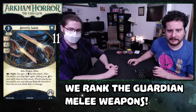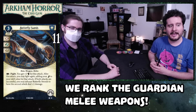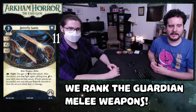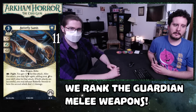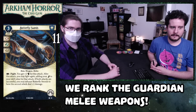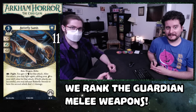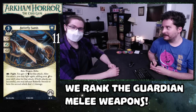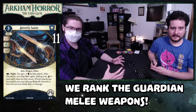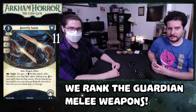Number 11 is Butterfly Swords level five. This is three cost, two hand slots, five experience. Fight as an action — you get plus two fists for this attack. After this attack you may fight again, adding your foot to your skill value. If both attacks are successful, you may exhaust Butterfly Swords to have the second attack deal plus one damage. It's the same problem again. I've seen what you can do with five XP weapons — this could have very easily been four XP and it would have been fine.